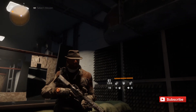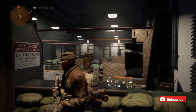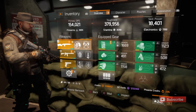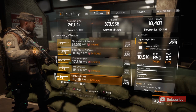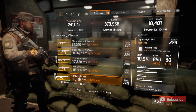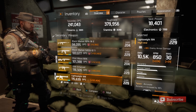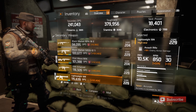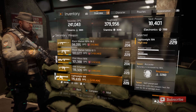Alright guys, so I was asked about which assault rifle I was using and the attachments, so let's break it down. The weapon that I am using is the Lightweight M4. The Lightweight M4 is a very good assault rifle. The VLOAC is also a very good assault rifle, and the ACR is also a very good assault rifle. I just happen to get a pretty decent roll on this one.